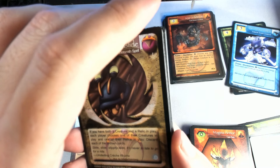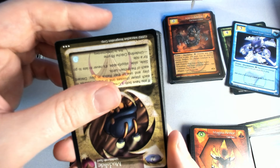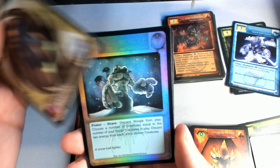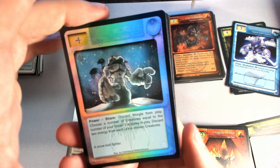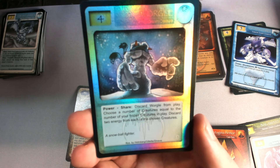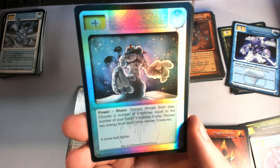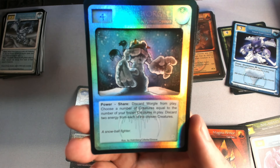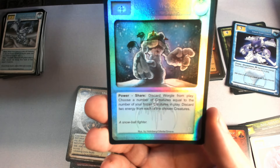Okay, apparently I definitely did that pack trick wrong — swap this over. We got an uncommon — nice, it's a creature. Much better to get a creature. It's a worgle — which looks like a two-headed super beefed-up snowman! I'm recording this not long before Christmas in December. A snowball fighter — really cool looking foil on this. I'm just happy we got a foil out of one of these.